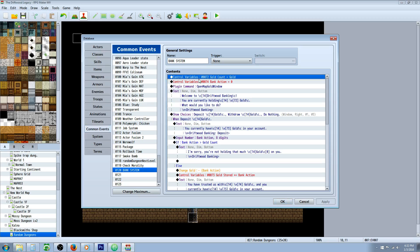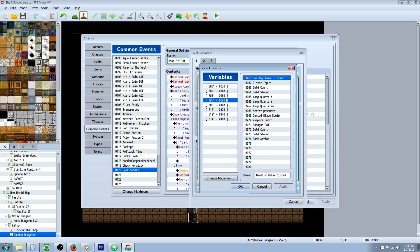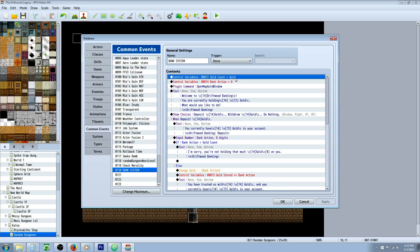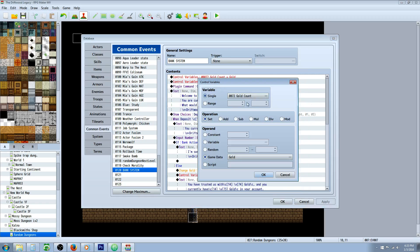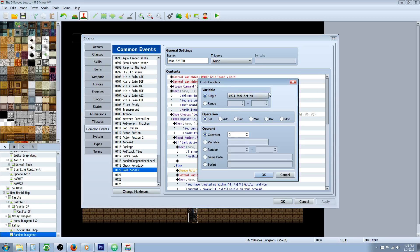In that common event, the first thing happening is we're creating three variables. Control variables: variable 72 is Gold Count, variable 73 is Gold Stored, and variable 74 is Bank Action. Right off the top, we set Gold Count to game data — specifically how much gold we have in our party. The second thing is controlling Bank Action to zero. Next, insert a plugin command on the third tab: OpenMapGoldWindow, capitalizing the first letter of each word. That causes the gold box to open so you can see how much gold you have at all times.